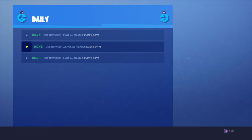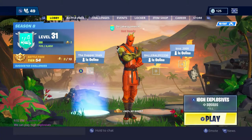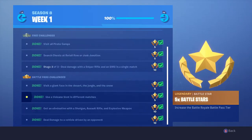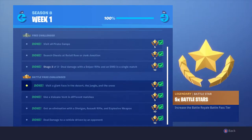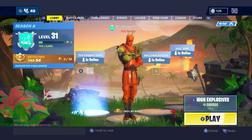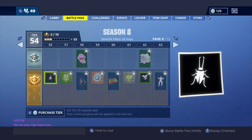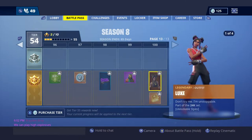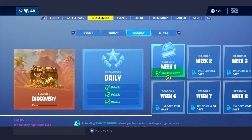You know this party assist challenge that has been coming with these new challenges? Pretty much what you want to do is whenever you have a challenge — I've done all mine — but you want to click A, left mouse, or X. On Switch I think it's A. You want to click on that and click party assist on any challenge you can.